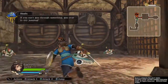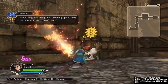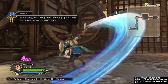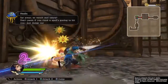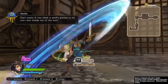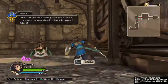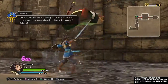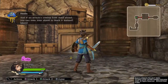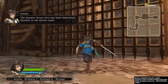Try jumping! Eek! Maguses! They like throwing spells from far away, so watch out! Don't panic if you think a spell's going to hit you — just dodge out of the way! And if an attack's coming from dead ahead, you can use your shield to block it instead! The monster threat here has been suppressed! Onward, to the throne room!